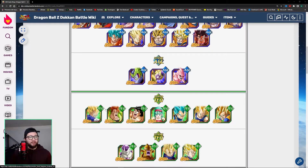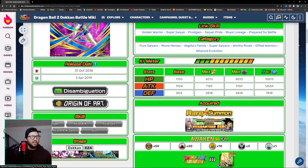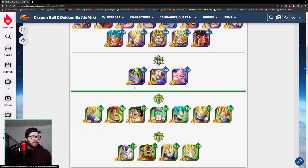The second unit I would choose out of all these Super Tech units is this Vegeta right here. He has utility in his medium chance to stun — I believe it turns into high chance when he goes to the Dokkan Awakening on the weekends. He's definitely a good unit for things like Super Battle Road with that high utility to stun. He doesn't have an EZA, but that would be the second unit in that Super Tech pool of characters to get.